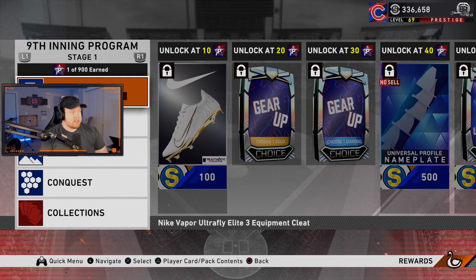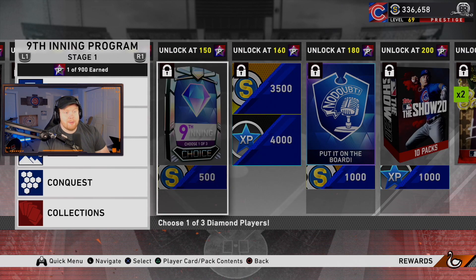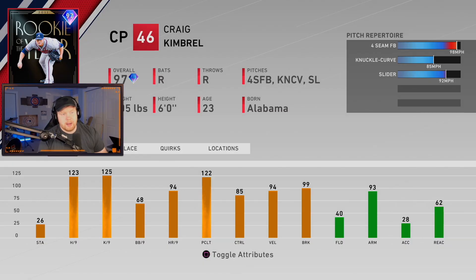The rewards in this program include random packs, a headliner set at 50 stars so you have a chance to get Scherzer, and at 100 stars the henchman. The first henchman is 97 overall Craig Kimbrell — this year they gave him a slider, which was interesting. He's got a fastball, knuckle curve, and slider with almost maxed-out per nines. Kimbrell's cards tend not to do well, especially since this one won't have a changeup, but the double breaking ball might be interesting. He's a good budget reliever if you don't have the top guys.